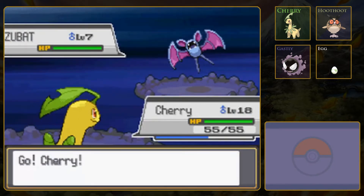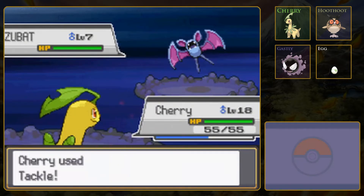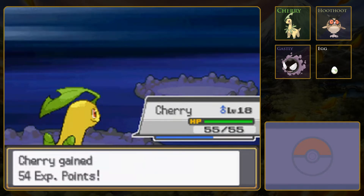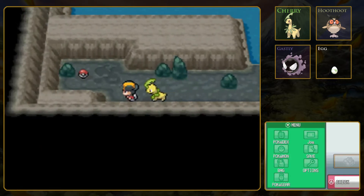Zubat. Let's just see if Tackle will be a one-hit knockout, and that way I know if I should fight Zubat. No, I should not fight Zubat. We got lucky that it used Supersonic instead. So it was still a pretty easy battle, but I am definitely going to run away from Zubat going forward. And this was a dead end - I see an Item Ball, but that's about it.